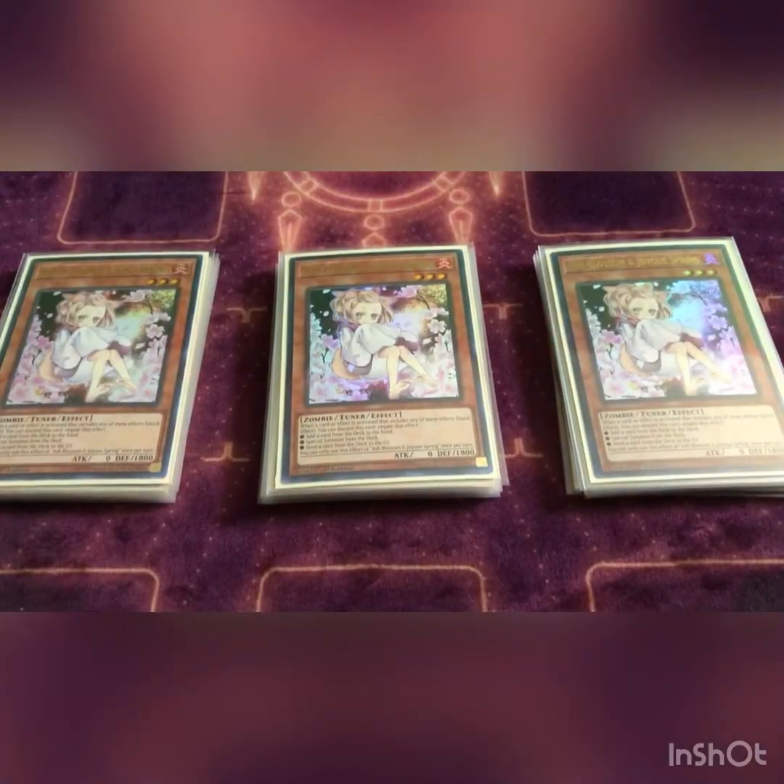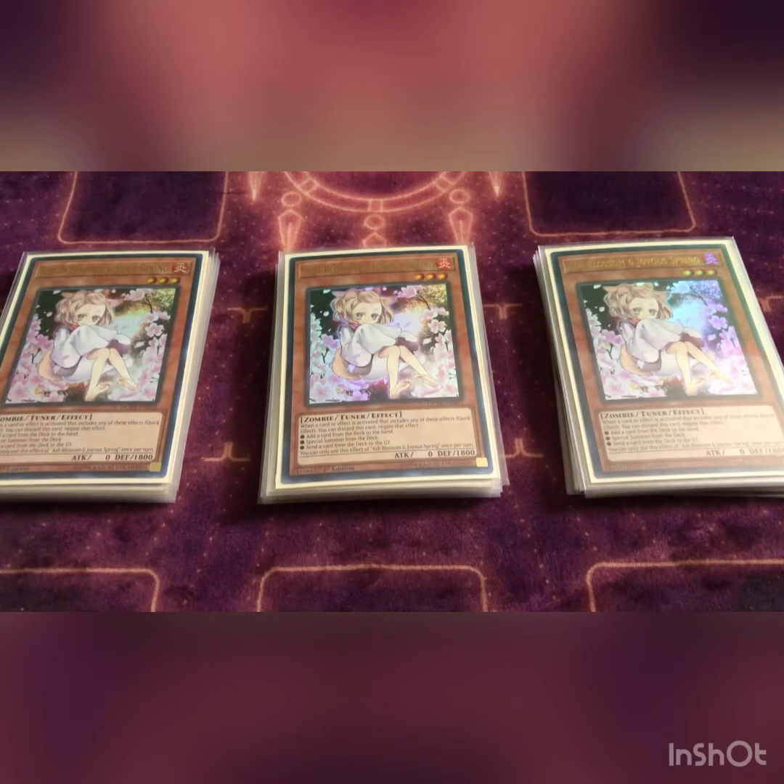For the final hand trap we play three Ash Blossom. It's always good — its strength depends on the meta but it's always a decent card to have. A lot of decks now can play through ash, but if I can slow you down any way to help prevent you from building your full end board, that's really good. That's it for the monsters and hand traps.